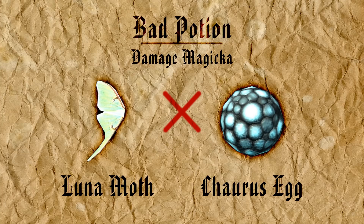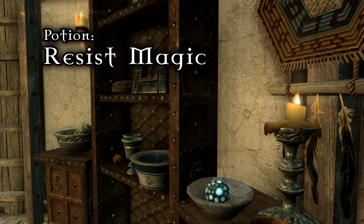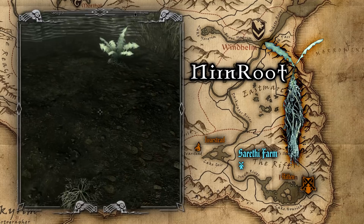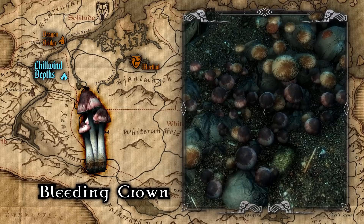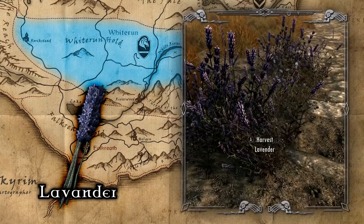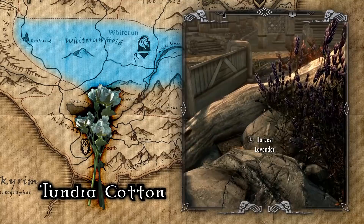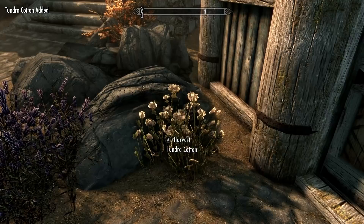The second unorthodox elixir to brew is Resist Magic. Resist Magic flatly reduces any magic-based damage by a direct percentage, with the effect capped at 85%. You can easily make a potion with this effect using four ingredients: Nirnroot, which grows in shade and near water as well as at the Serethi Farm; Bleeding Crown, a mushroom concentrated in Chillwind Depths; and the far more common Tundra Cotton and Lavender, both of which grow abundantly on the plains of Whiterun Hold right up to the city walls — you can even find them growing inside Whiterun, and lavender sprouts in decent quantity just outside Chillwind Depths. For all these reasons, crafting Resist Magicka potions can be a great way to make easy money at the game's outset.